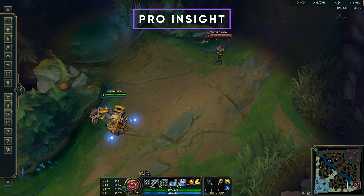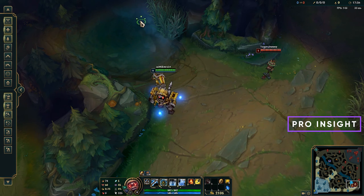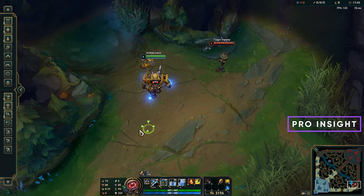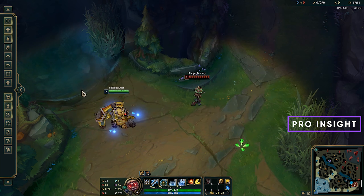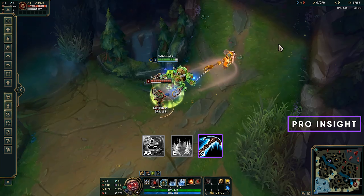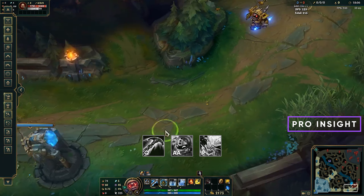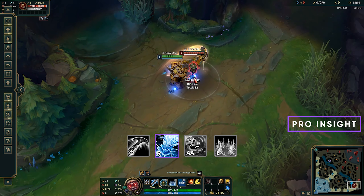Nautilus is a hook champion and you need to hit your hooks, otherwise you won't be effective on this champion. He has three main CC tools: his passive, his hook, and his ultimate. You can start a fight with any one of those, but don't stack them all on one target — your main job is to be a tank and CC the enemy. First combo: auto attack to slow, then hook. Second combo: hook, auto, then ulti. But against someone like Ezreal who can dash away, it's better to hook into ulti, then auto attack.